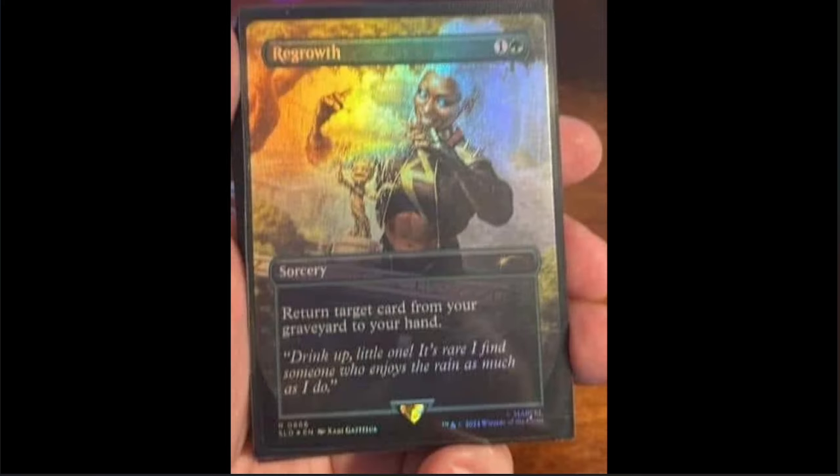Next we have Regrowth — one green and one, return target card from your graveyard to your hand. This is apparently probably the one that goes in the Storm deck, as we have Storm in the background watering Groot — kind of funny. 'Drink up, little one — it's rare I find someone who enjoys the rain as much as I do.' This is a highly playable card. I'm surprised they went so far back to get a card this cool — from the Revised, original-era reprint. This is really cool as a bonus card, and if it was in the Storm Secret Lair, that was probably one of the better valued and nicer looking ones in my opinion. If this is also in that Storm Secret Lair, holy cow, that is cool.